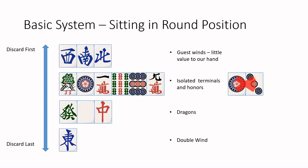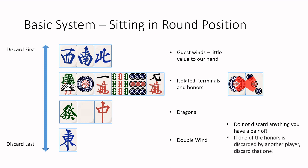Now there are three caveats with this outline. First of all, don't discard anything you have a pair of — even if it's a guest wind, these can still easily be useful later on in the round and shouldn't be discarded early. Secondly, the honor discards can be reprioritized if another player discards one of them. So if another player discards the east wind, it may make sense to prioritize discarding your own, since it'll be a lot harder to use with some of them dead. Lastly, certain Yaku make this list moot — if you're going for a Honitsu or a Chanta hand, for example, the honors should not be cut early.